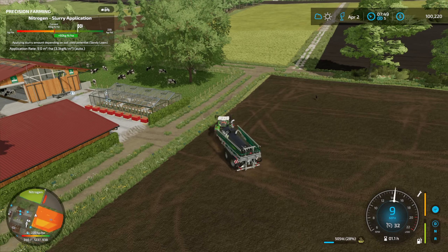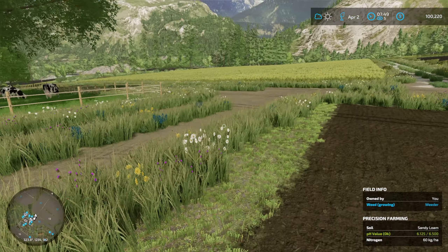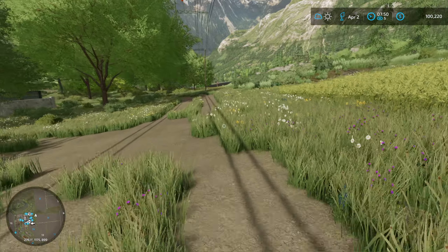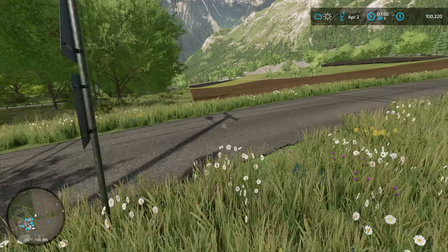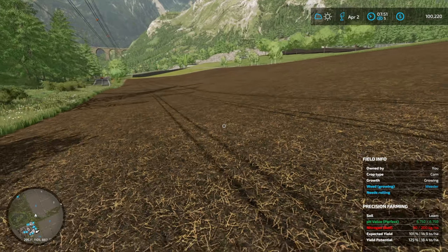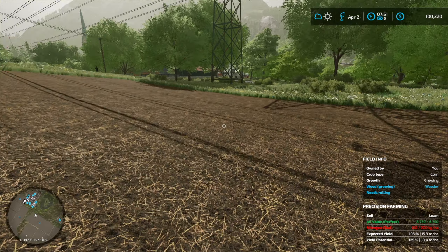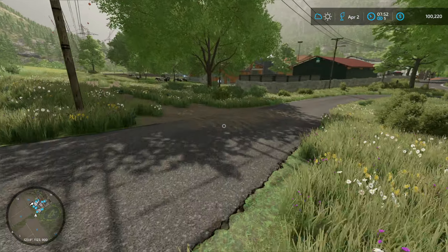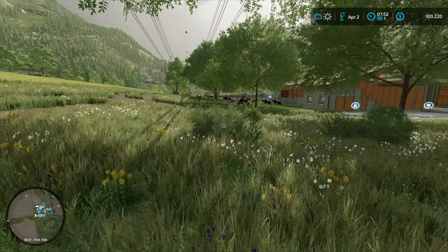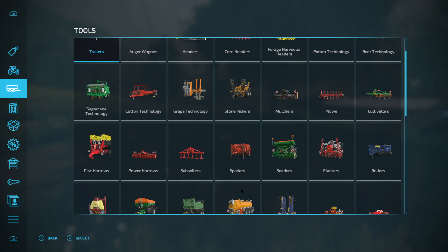I'll just wrap this up. I can see from here there's a field over here that we planted corn in - I think that was yesterday - and I need to see if it's in its first growth. It doesn't look like it is, let's have a look. I'm pretty sure we put corn in here. Yeah, corn is growing, pH is perfect, nitrogen is bad because we need to give it the second coat of fertilizer. I think what I'll do is immediately do the liming - let's go and get ourselves a lime spreader.